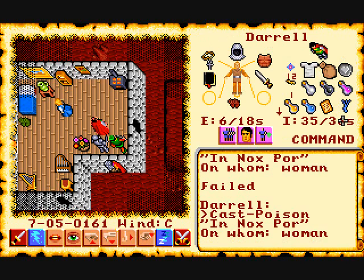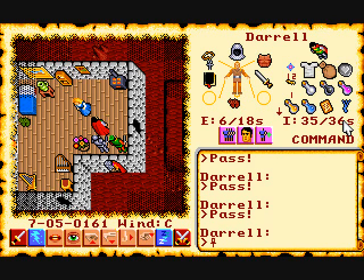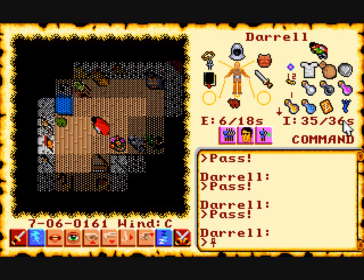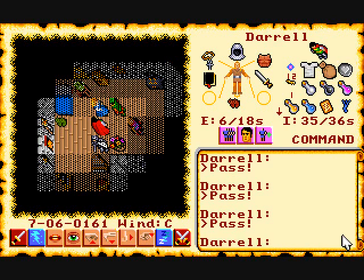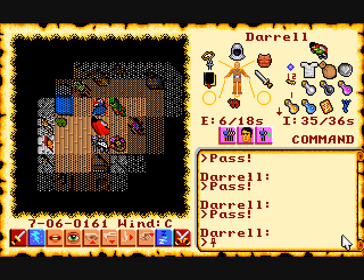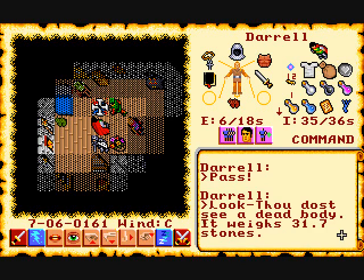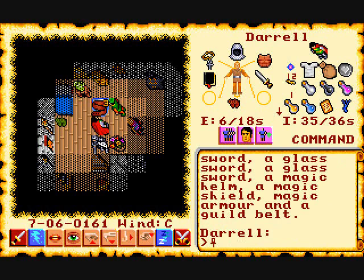Let's outsmart her with wits — we'll use our good old poison spell. She's poisoned, so we just sit around until it gets the best of her. She's sleeping... it woke her up. She must have a bad bellyache. Come on, die already — and there she goes, her dead body just laying there for us to search. Glass sword, glass sword, glass sword — we're in business! And magic equipment, and of course our guild belt.